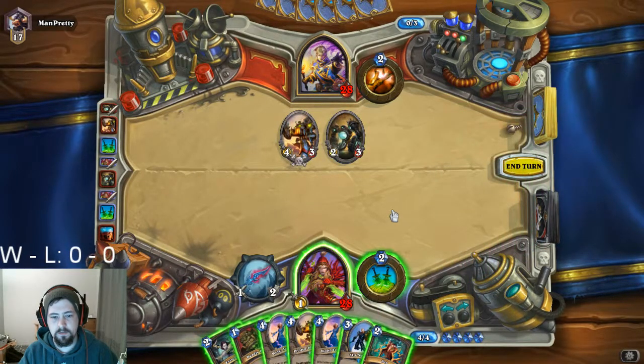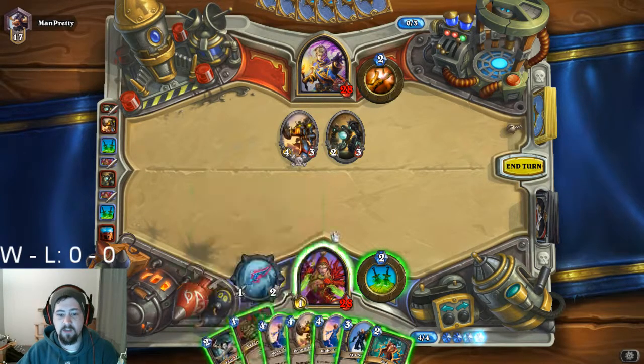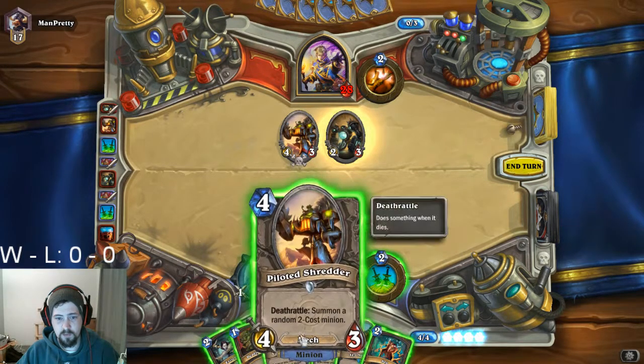Generally I want to get the Violet Teacher out now, but I want to be able to do it when I can actually take advantage of her effect. Since I can't really do that right now, I'm just going to stall for time and put out a Piloted Shredder.